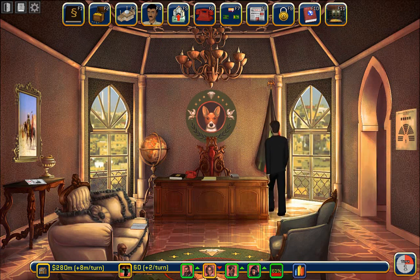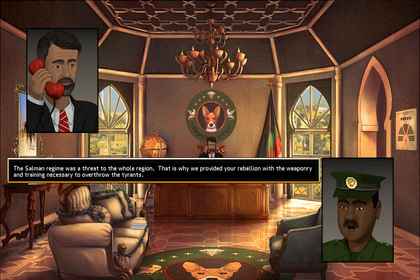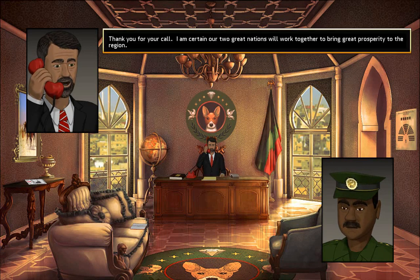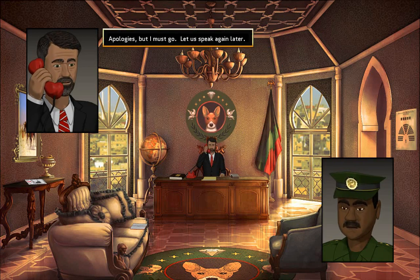First we have to answer the phone. General Khalil Sadi Abu-Jamal from Trazikistan calls to welcome the liberation of the People's Republic of Basenji from the tyranny of the Solomon family, noting that Trazikistan provided the rebellion with weaponry and training. He requests that once infrastructure and industry are restored, we work towards restoring the trade relationship. We thank him and end the call. Making decisions by talking to people also takes up one of your quarter turns.